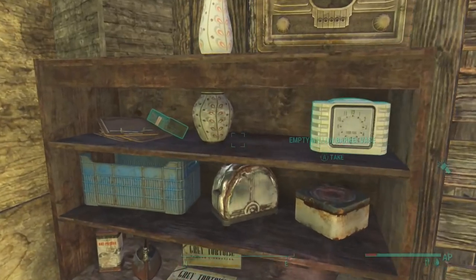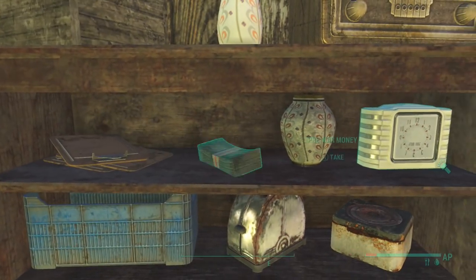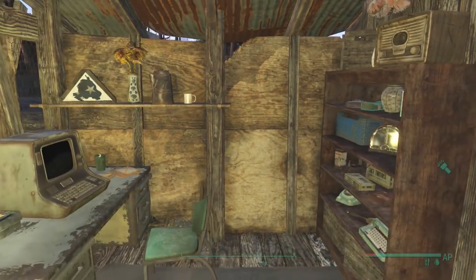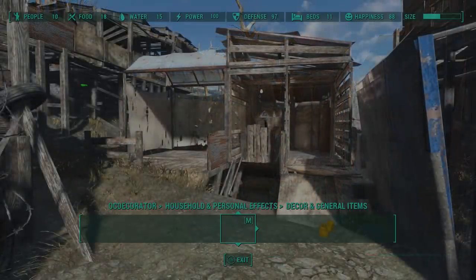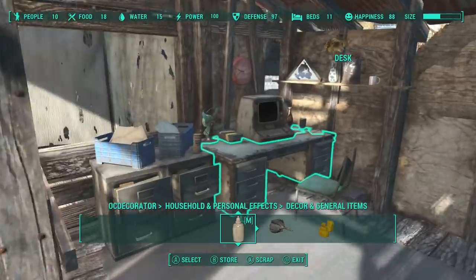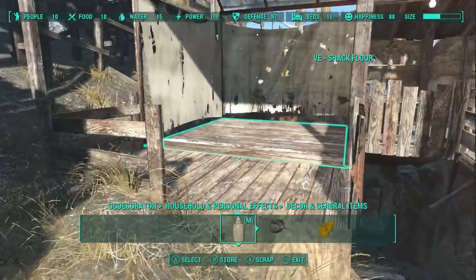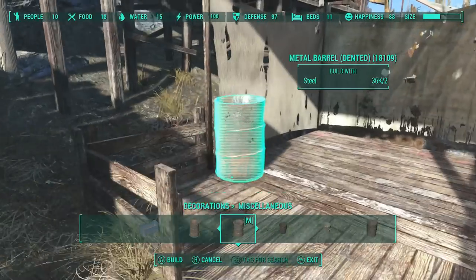A little tip on Scrapper 2: when you flag things, of course they glow. But those objects will not glow if they're replaced with OCD. So when you do your settlement tours, don't forget to go to your workbench, take everything out, and unflag all the stuff you've marked so it doesn't glow. I forget that sometimes and it looks dumb.